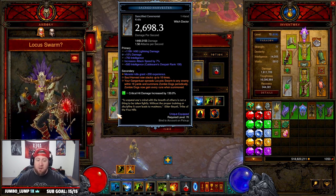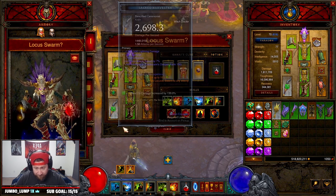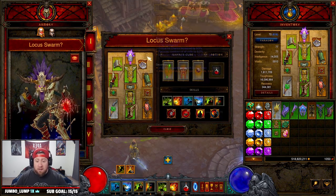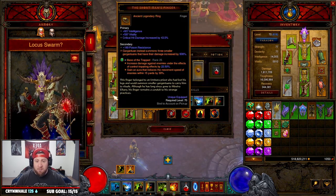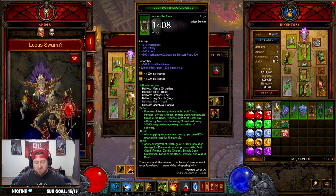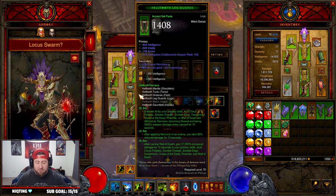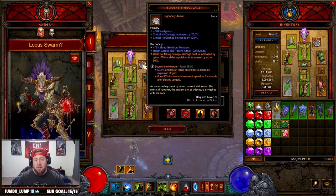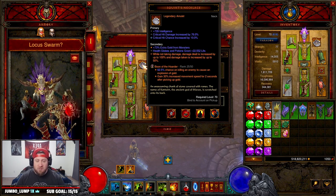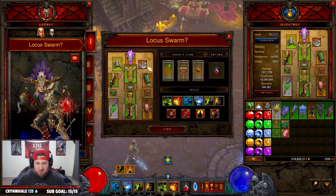We have the power on there where Gargantuan spreads Locust Swarm to any enemy within 16 yards and periodically summons Zombie Dogs which we can sacrifice later. For legendary gems — since this is a T16 build — we're using Bane of the Trapped, Enforcer for increased pet damage, and Boon of the Hoarder for more gold and increased movement speed to get around faster.